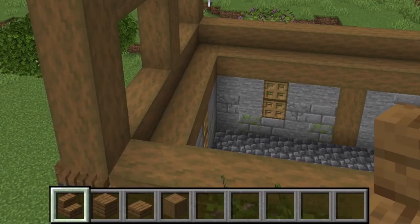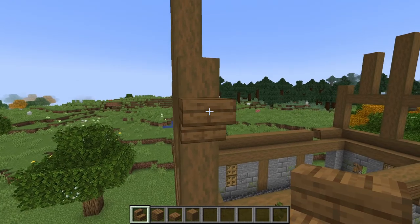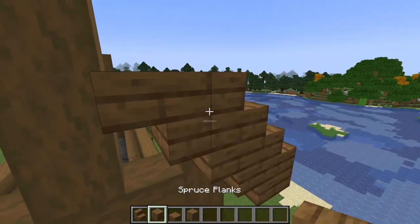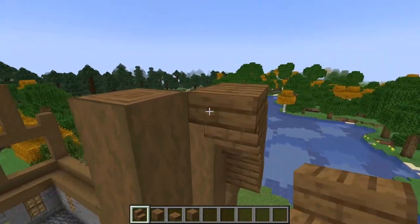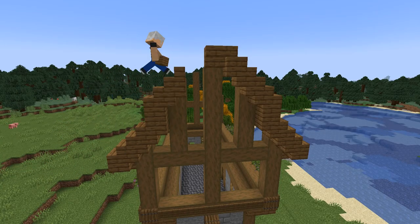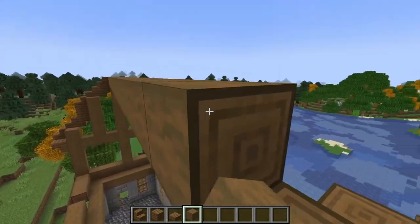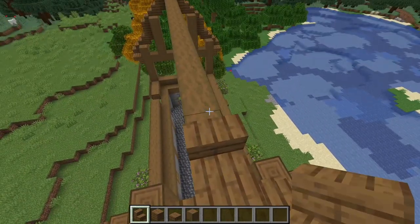Now we're going to frame the roof using spruce stairs, slabs, and planks. Place an upside-down stairs on this front left beam just one block down from the top. Place a spruce slab next to it, a stair on top, an upside-down stair behind it, another stair on top, another behind that, and top that with a spruce plank. Now continue placing spruce stairs front to back going up three more levels. Place an upside-down stairs on the back of this one and then build the other side of the frame up the same way from the back corner. On the far side of the house, build a matching frame. Connect the two frames with a horizontal stripped spruce log beam going all the way across. Place an upside-down stairs on top of the frame facing outward, then turn around and place another stair facing the other way.